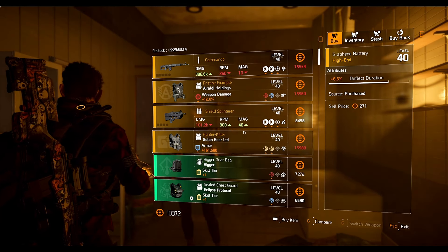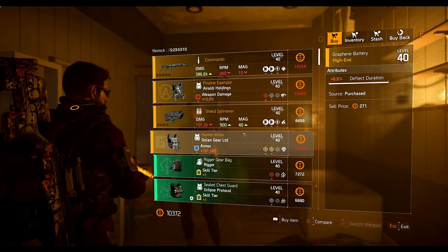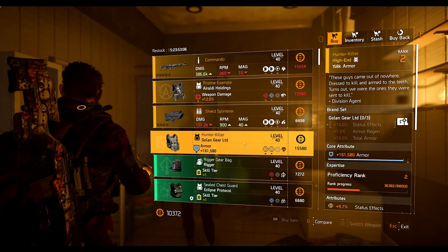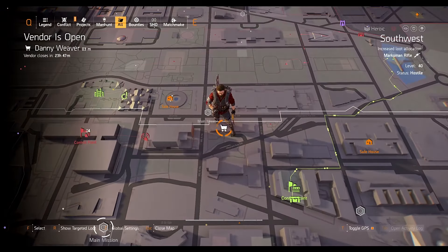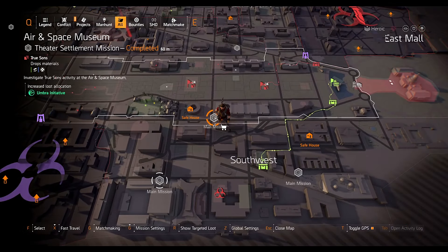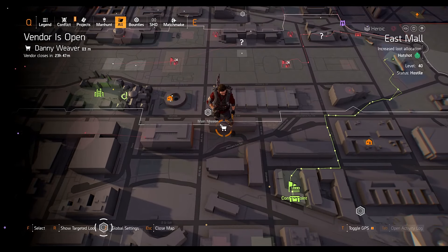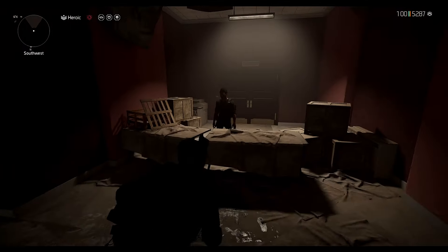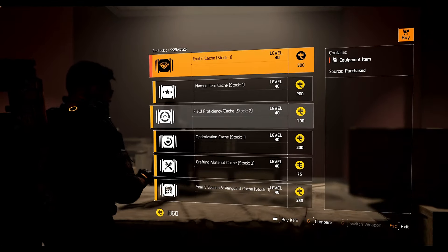That's it for weekly Cassie Mendoza. She's going to sell all of these items for the rest of the week, but she will change location - and obviously Danny will also change his location. Now speaking of Danny, let's go take a look at what he's got available. He's available over here in the southwest area - just fast travel to the Air and Space Museum, then enter the opposite building and you'll find him inside, basically from the staircase.